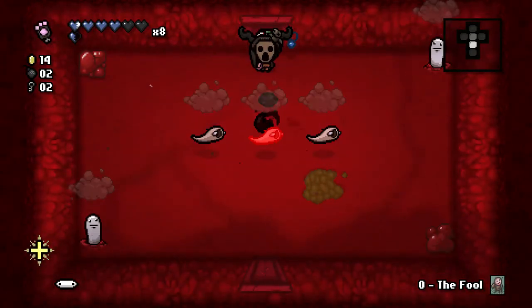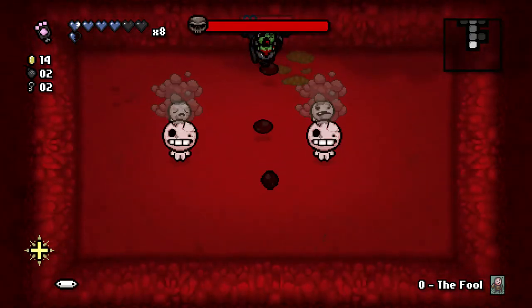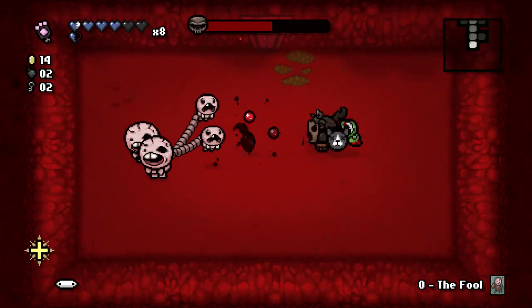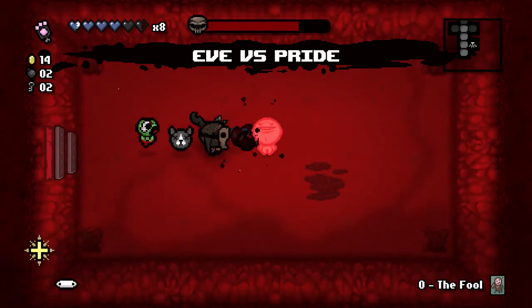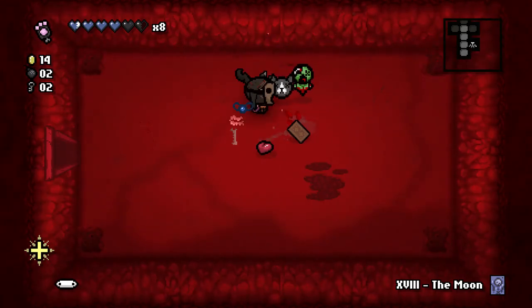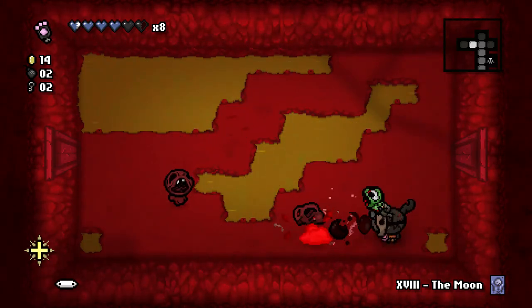So we still have one more devil room available to us or one more we can earn, but we're not guaranteed it. Maggie's Faith gave us the eternal heart as we started this floor, so we'll get a health up on the next floor and turn that into soul hearts. We get Pride — the Moon, random teleport. I'll take that. This would teleport us to the secret room — yep, it does.